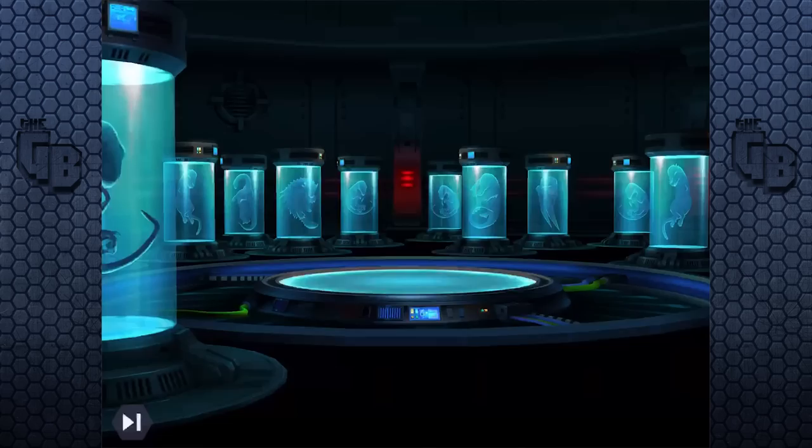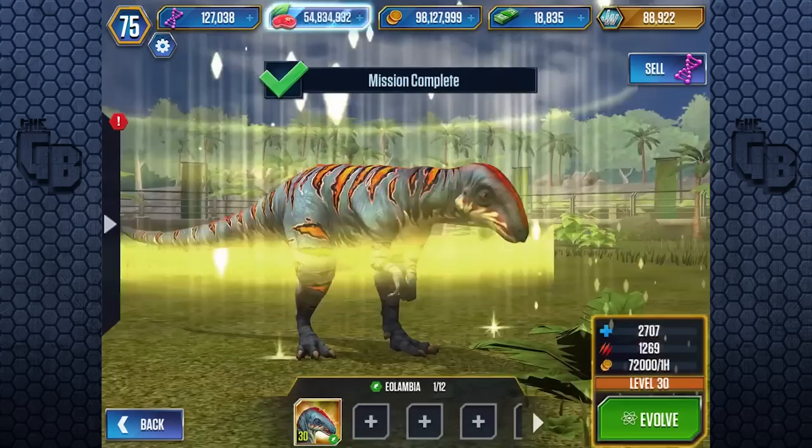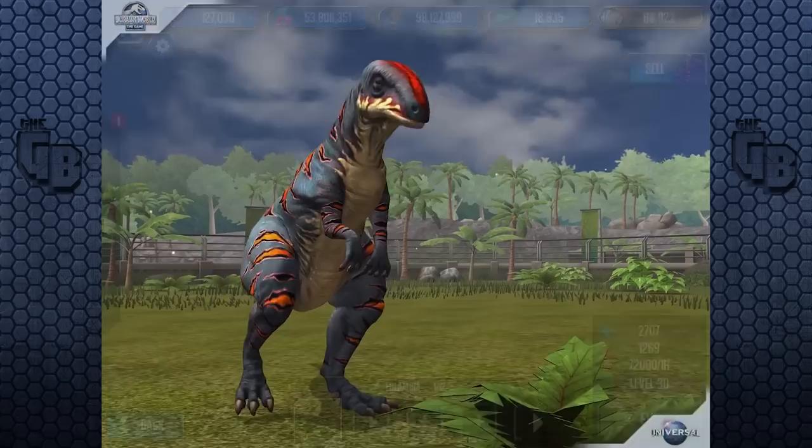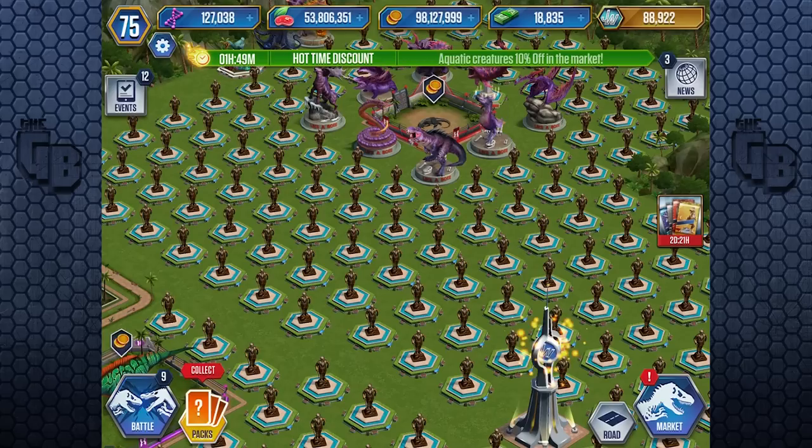Level 30 now! I was going to say I can start working towards the Dilophosaurus level 40, but I'm probably going to need to get that Dunkleosteus and Mosasaur hybrid. 2,707 health and 1,269 attack — hell yeah, this thing's awesome. This is so much excitement. It's so good, isn't it?